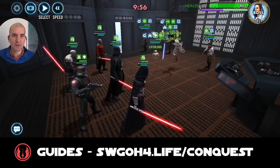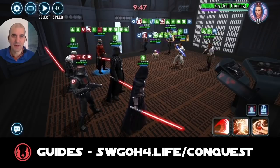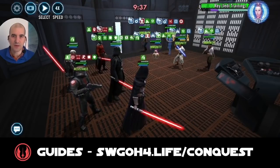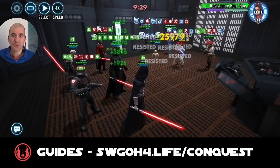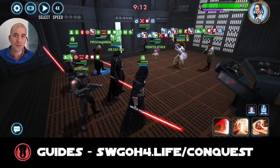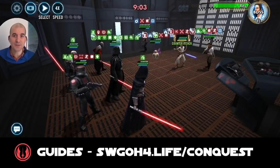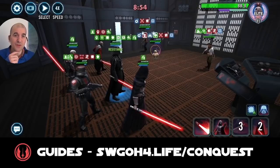Vader is modded for speed, damage, potency, and critical chance. Darth Revan is Relic 4, modded mainly for speed at 326. Malak is Relic 4 with a mix of speed and tenacity. Sith Empire Trooper is modded for defense and protection. Sion is modded mainly for speed. We enter the battle — there you go, shock landed on Rage Jedi Training. Force crash, then I call Rage Jedi Training out early before she causes too much trouble with healing immunity and ability blocks.